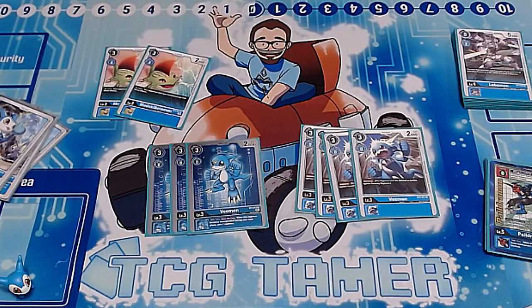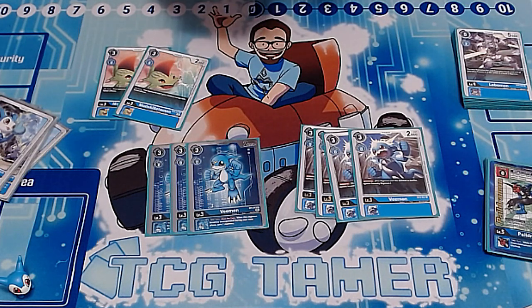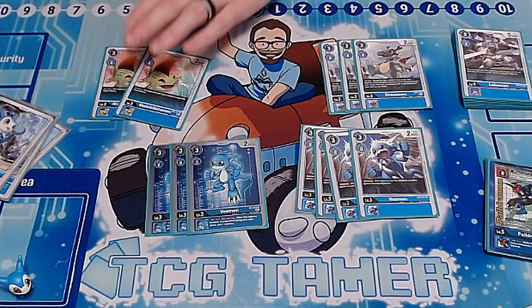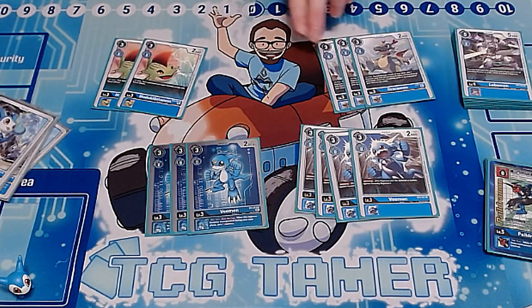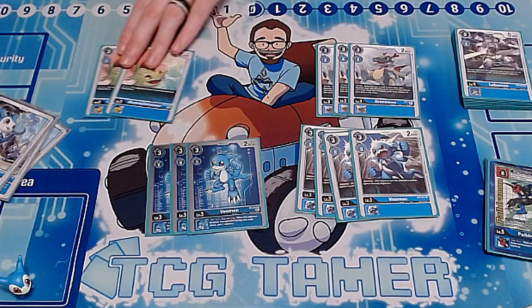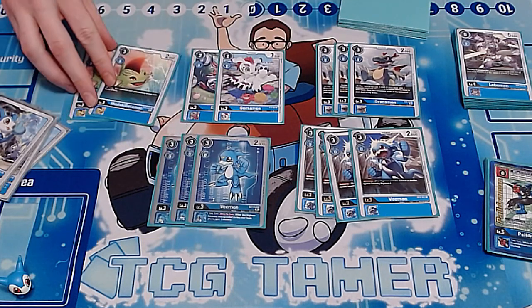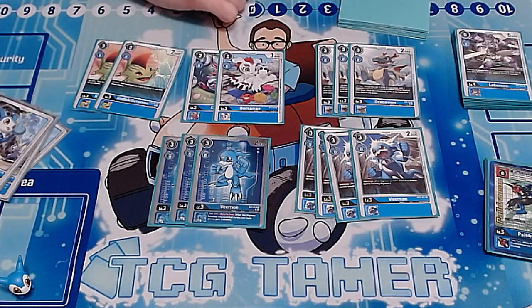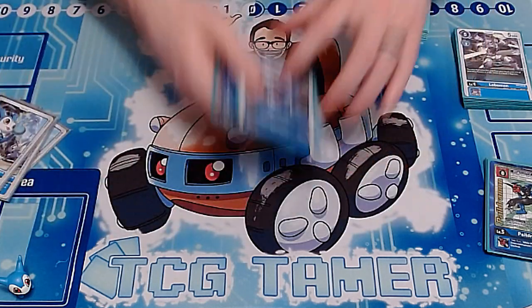Midokimon is really good in the mirror match and just good in this format in general — you'll get value from it at virtually any tournament. We have three copies of Dracomon because we play seven Paildramon and five Imperial Dramon, and this card can search all of those. This means we'll never have to worry about finding our top end. Then two cost vanilla Digimon to round out the rookie package — sometimes this deck wants to go wide and these help you do that.